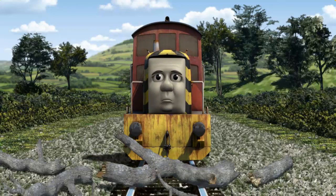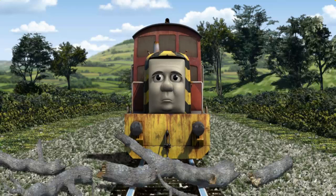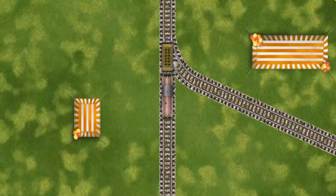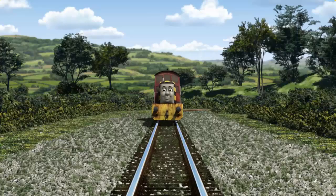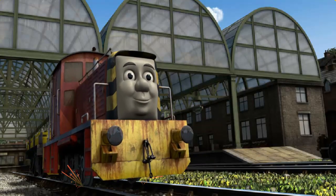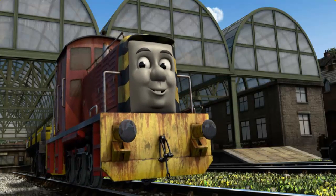Salty was on the wrong track. He would have to go another way. Find the track that goes nearest to the shortest tent. Let's go! Salty arrived proudly at Knapford Station. With your help, he was right on time.